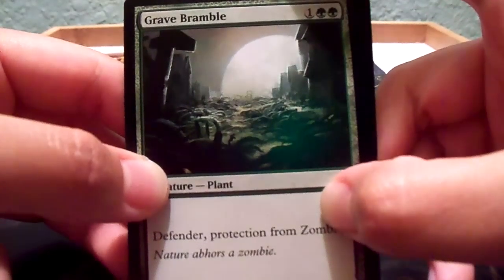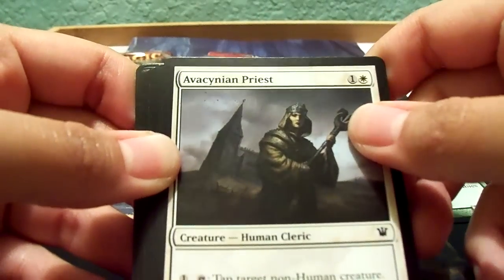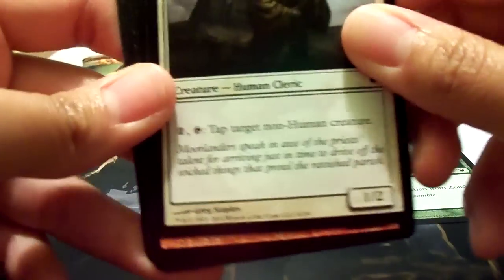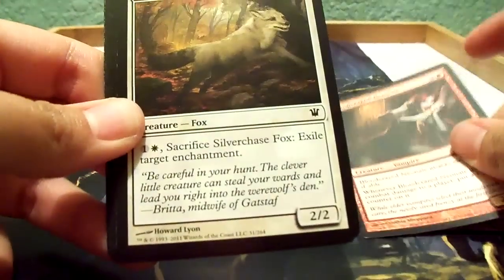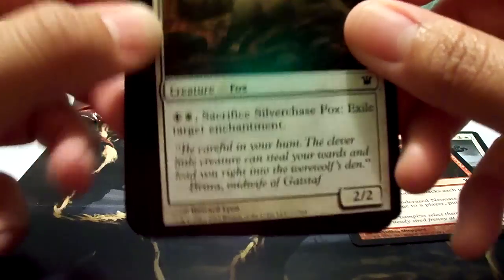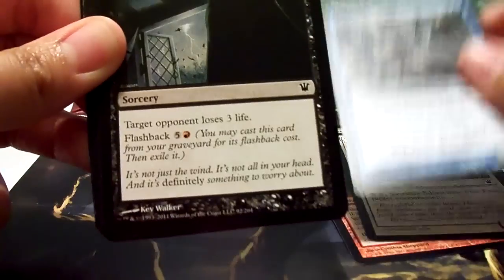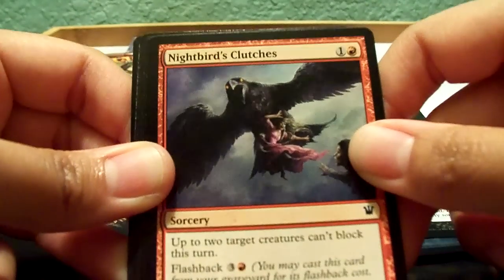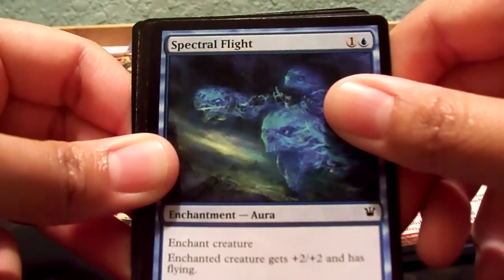This one says Grave Bramble — Defender, Protection from Zombies. Avacyn Priest. Bloodcraze Neonate — I already have this one. Silver Chase Fox. Makeshift Mauler. Bump in the Night. Nightbird's Clutches.